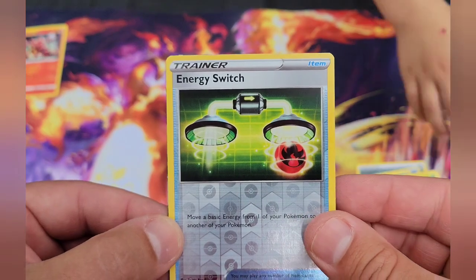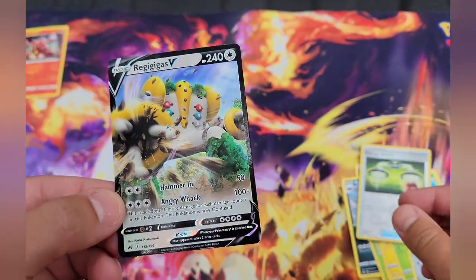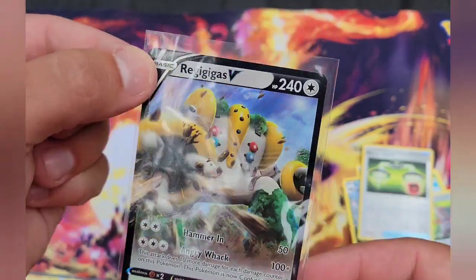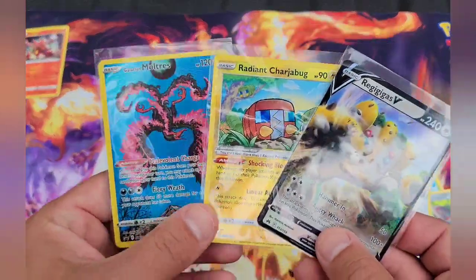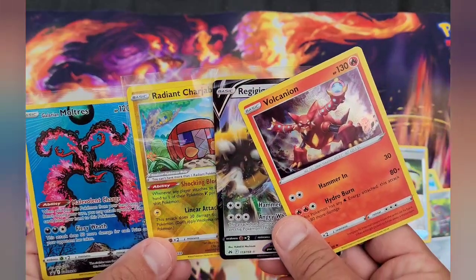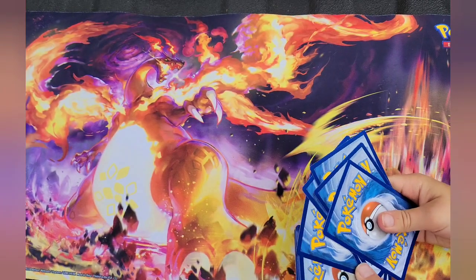Is there anything good? I bet there's something good! I know the names of a lot of Pokemon, so I tell dad what the names are. All right, here are our hits — not bad! We got a shiny and a V, plus this volcano dude. We just opened the Crown Zenith Moltres box and got a couple of good hits.